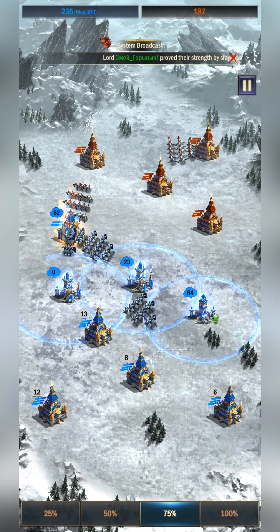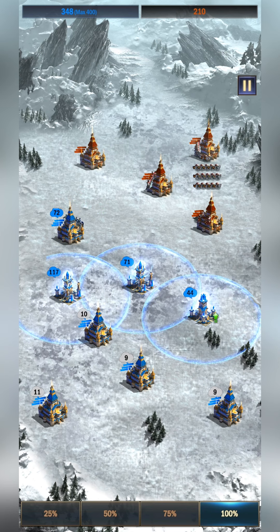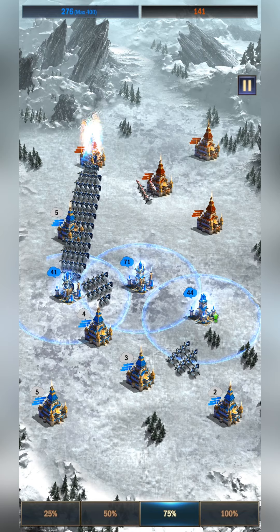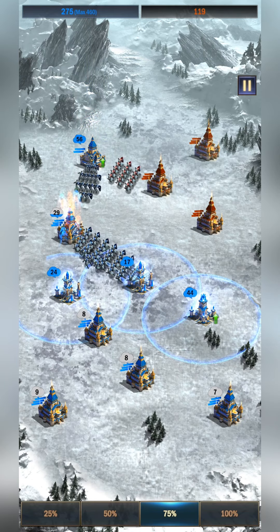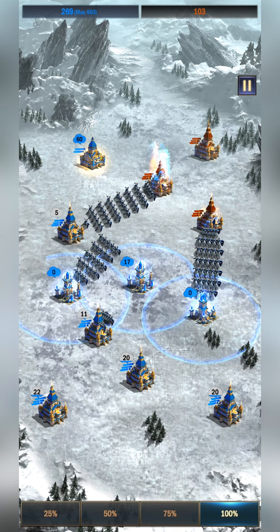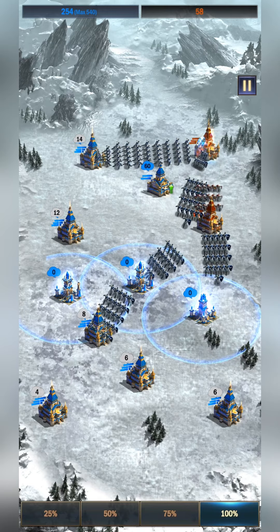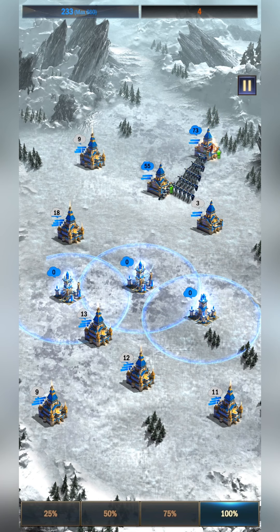Now once I have the upper hand on troop production, I start amassing troops again and building up for big waves. Once I feel I have enough troops to overpower the AI, that's when the actual assault begins. This strategy can technically be applied to any of the levels because the AI by default tends to go after neutral castles before touching your castle, so in most scenarios you should be able to utilize this and win every single level in Army Assault.